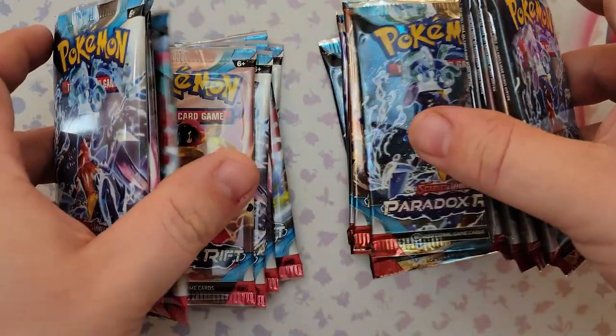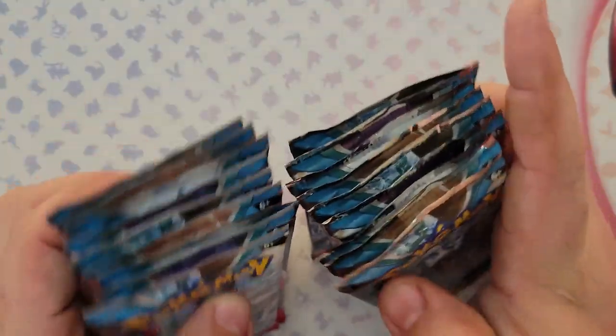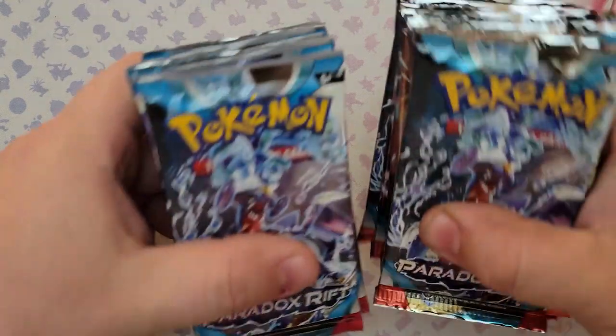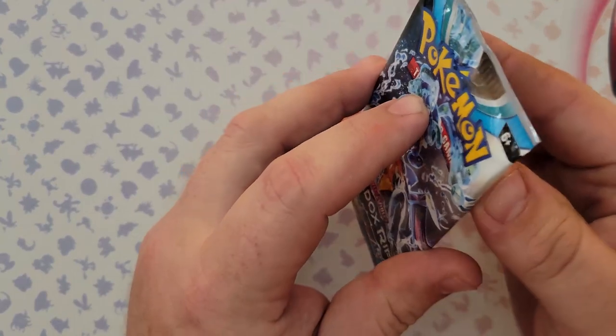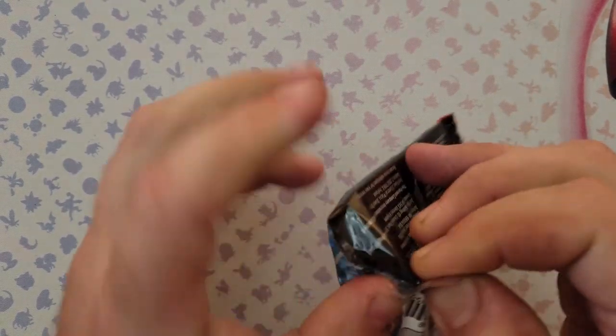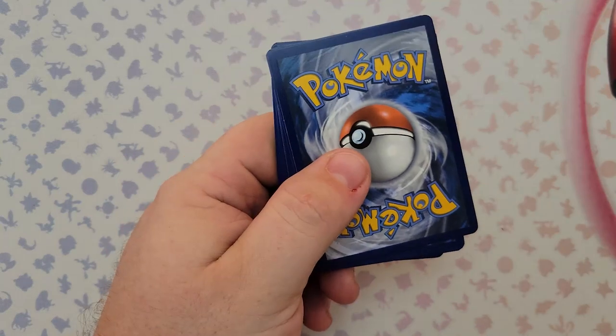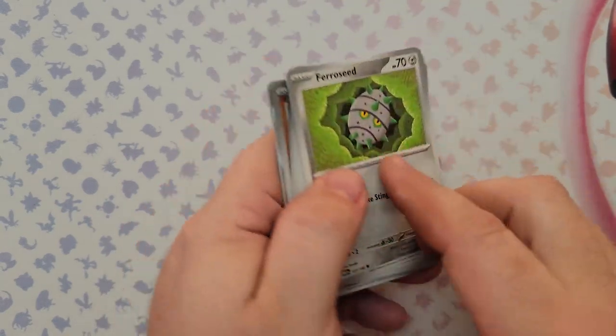We have 18 packs from the two elite boxes which we'll be opening first, and then we'll get to the big daddy booster box. Moving these aside — here we go, first pack. I'm going to start with the Iron Valiant box in case anyone's wondering. Codes won't be shown in this video.